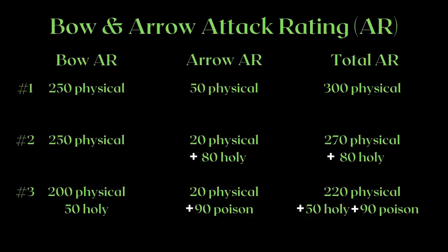To begin understanding bows, first we must take a look at arrows, because this is an integral part of your kit. The way bows and arrows work is actually quite simple: add your bow AR and status to your arrow's AR and status effect. Split damage also applies here, so despite having more total AR, split damage arrows very often deal less damage than just pure physical ones.